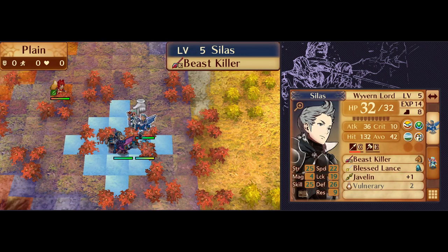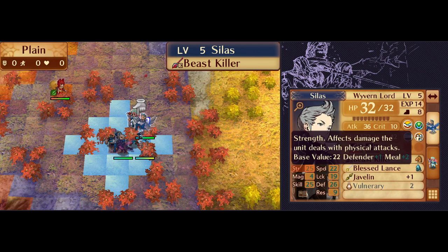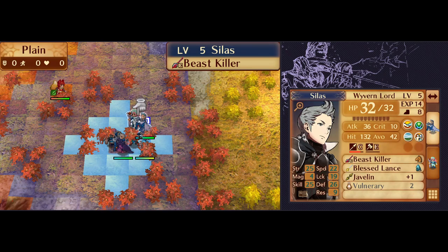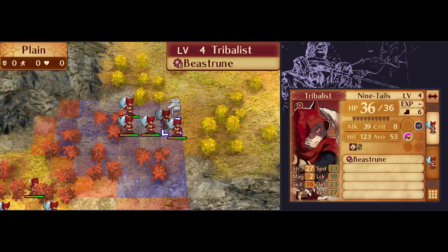The kill thresholds for this particular group of kitsune are pretty low because they all have Life and Death. Silas has become a Wyvern Lord and he's carrying a Beast Killer. With Elbow Room, Defender, and the Meal bonuses — two points each for Strength, Skill, and Defense — his attack power against kitsune using the Beast Killer is 59. That happens to be the exact kill threshold for the bulkiest enemies in this whole chapter, the Beast Room Ninetales.